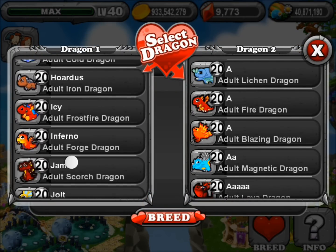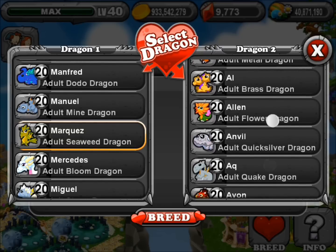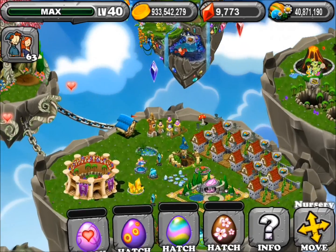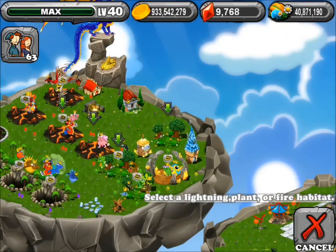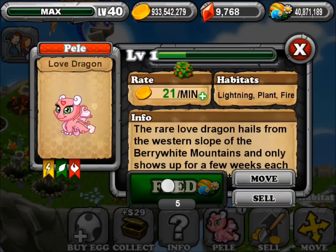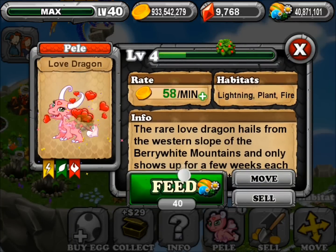Seaweed on the left, right here, and flower on the right. It should be five hours, or four hours with the upgraded cave. Go ahead and hatch it — put this one here. Make sure to get it to level 20.